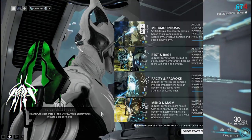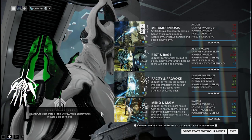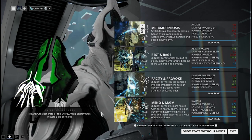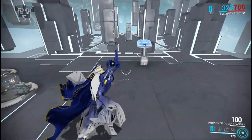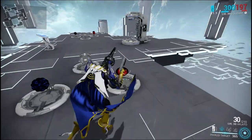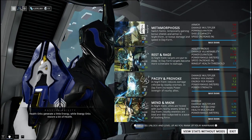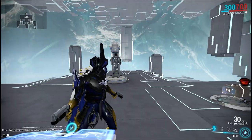Moving on to Equinox — she is an amazing frame and her passive is fantastic. They added a little yin-yang balance to it, which fits perfectly. When you pick up health orbs they also give you a little bit of energy, and when you pick up energy orbs they also give you a little bit of health. So if you're in a pinch and need energy, health orbs will give you some, and vice versa. It's very balanced — very equal — very Equinox.